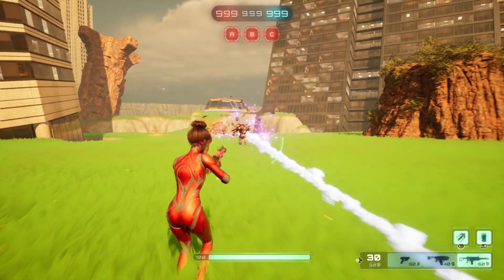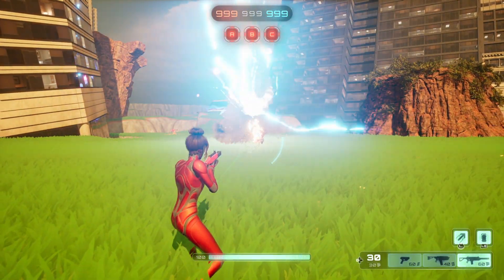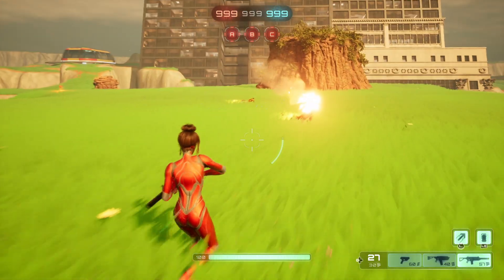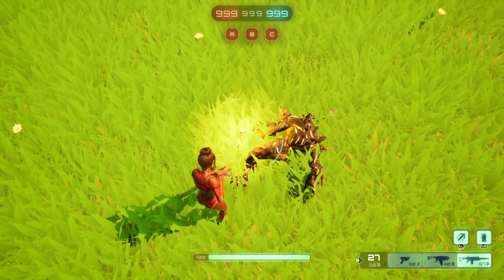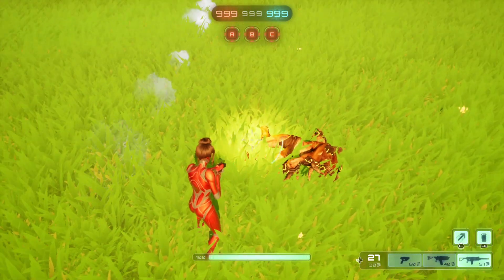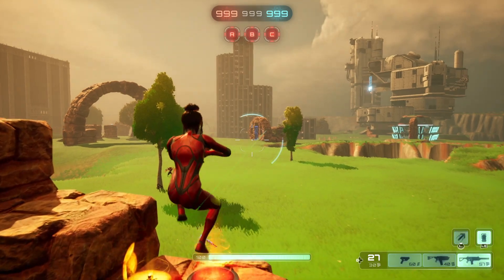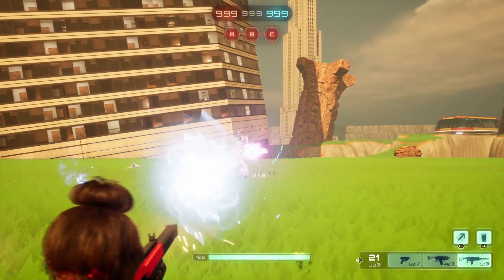I'm going to also set it up so that when the enemy beasts die, they also spawn gold. As you can see here, they spawned some gold on the ground, so I can go over here and pick it up. I'm still working on this — I would like to make the pickup radius a little bigger so you don't have to work so hard to pick things up, but right now it's still working awesome.